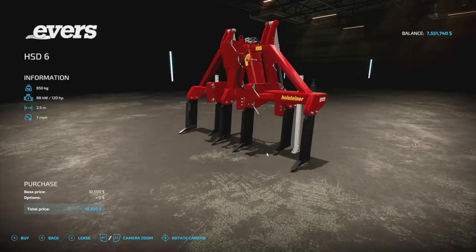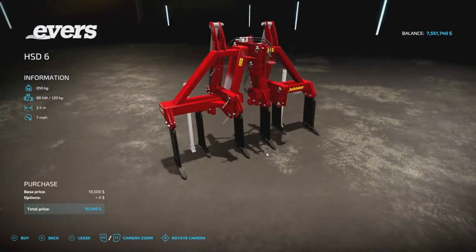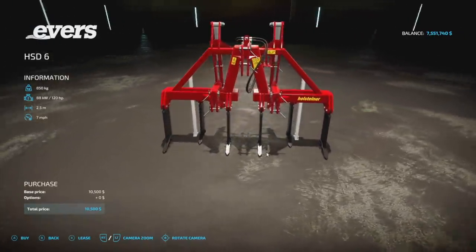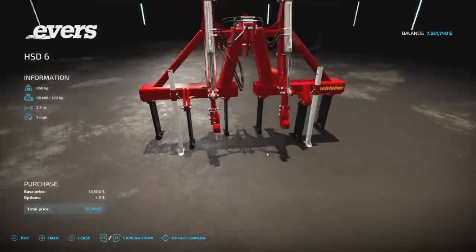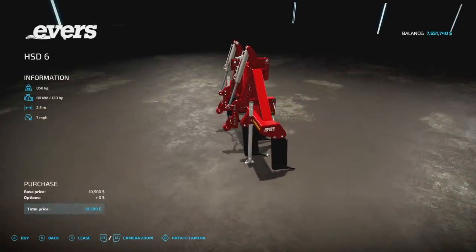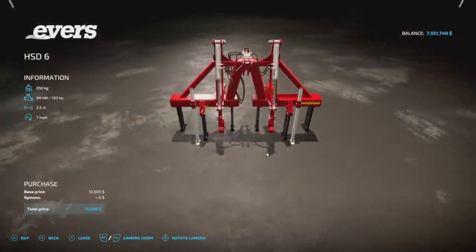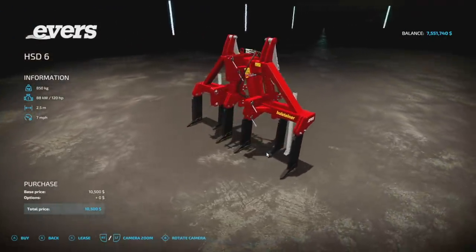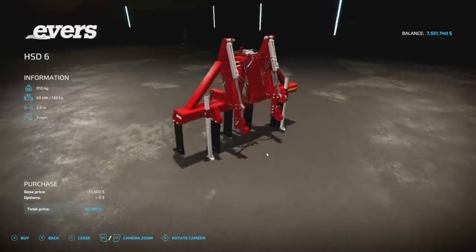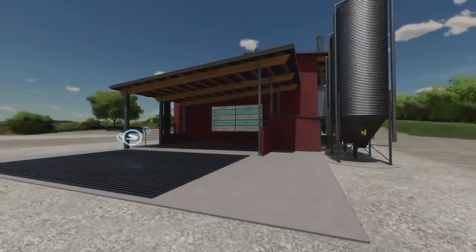Now we still have three updates for all platforms — let's go over those quickly. First, the Evers Aggro HSD6, update version 1.01 — this is a console release update. It's a 2.5 meter subsoiler: 850 kilograms, 120 horsepower required, 2.5 meter work width, 7 miles per hour, has a rear three-point hitch, and it's four slots.